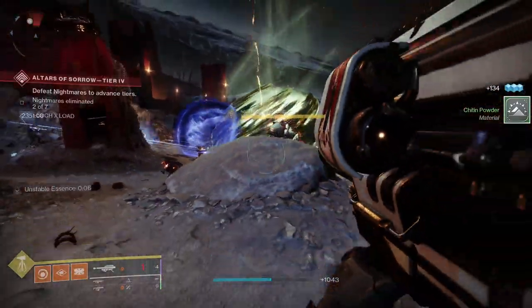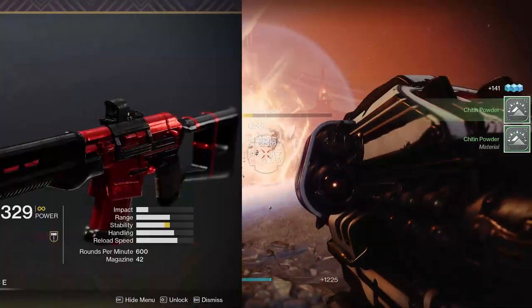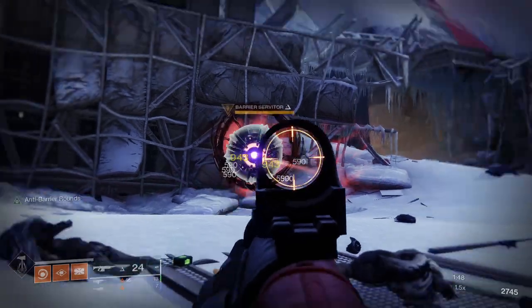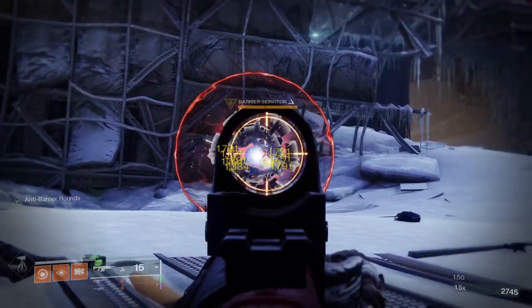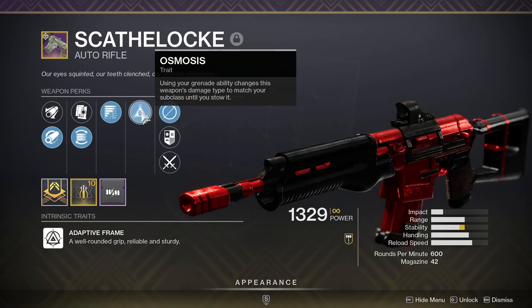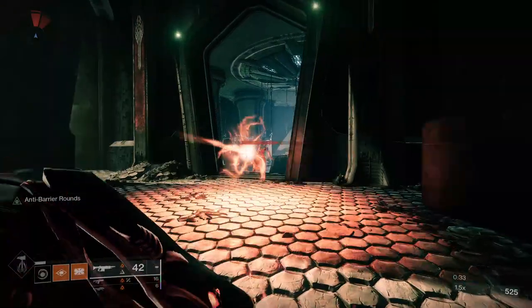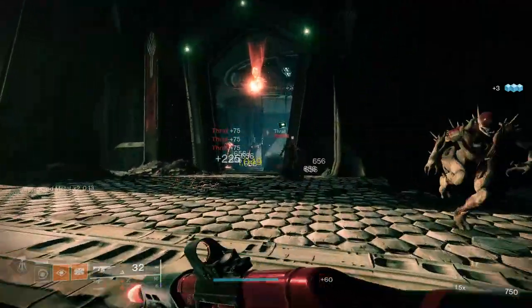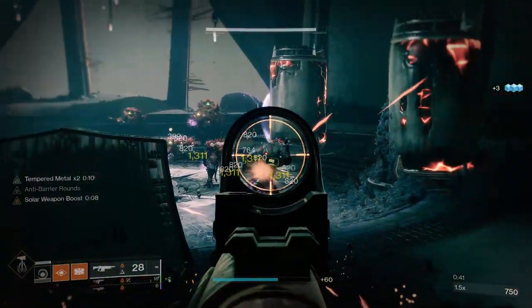And speaking of which, let's go over what you should run in your Kinetic and Energy slot. For your Kinetic weapon, grab a Legendary Auto Rifle because right now they're the only choice for Stun and Barrier champions. You want to look for a roll with Osmosis, which gives you the option to change the weapon's damage type to Solar. With this perk, you can make your primary spawn Elemental Wells, and as long as it's Solar, it'll get buffed by Font of Might too.